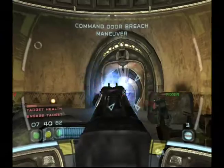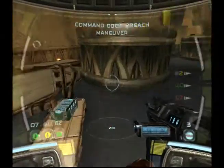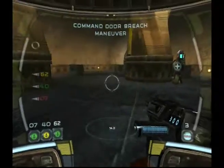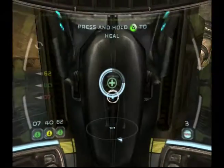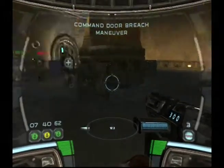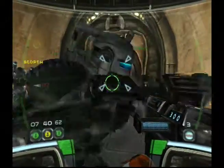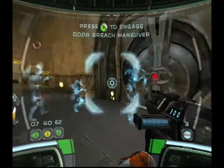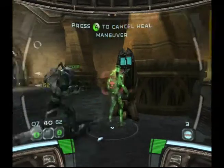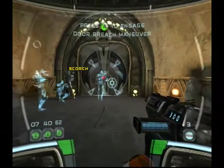These guys are tough to kill — big battle droids take a lot of shooting. This door is locked — you need to destroy the locking mechanism. My scans indicate multiple hostiles on the other side. I advise entering and clearing the room quickly by executing a door breach maneuver with your squad. Once the charge is set, get clear. Door breach maneuver.